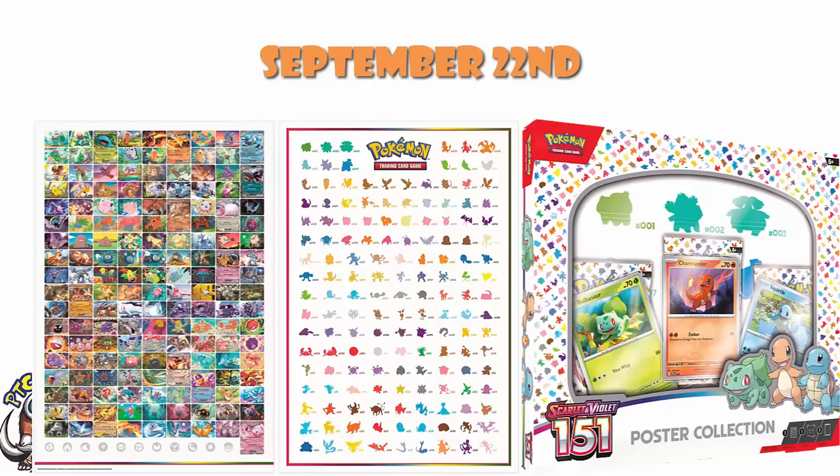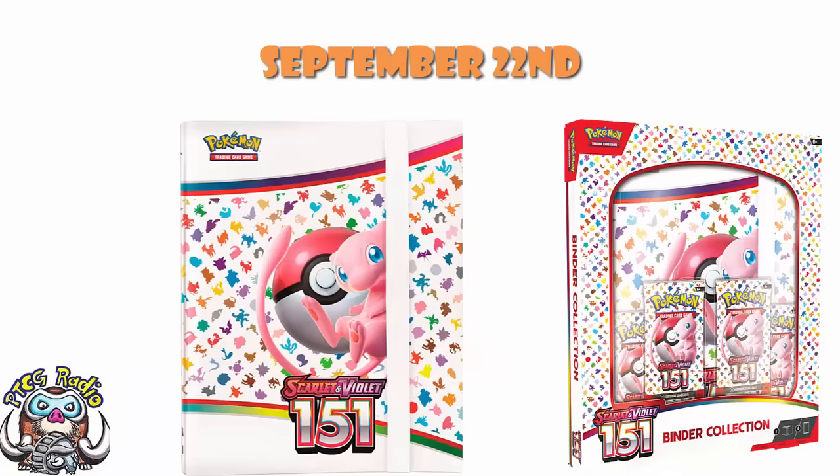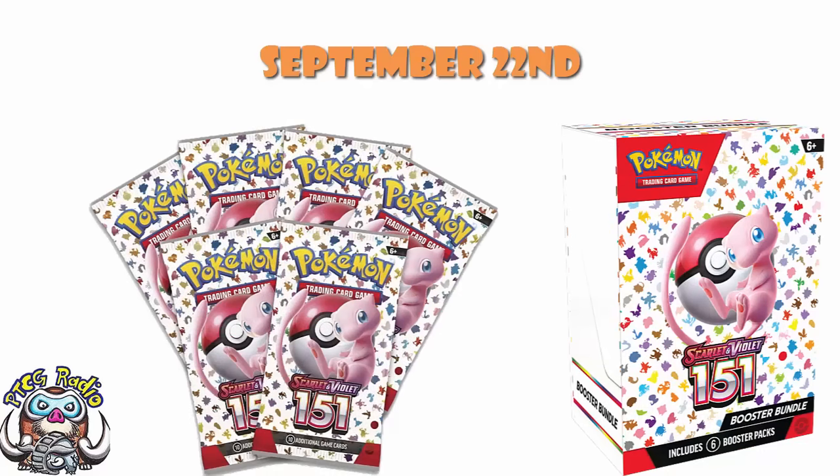The Snorlax in the ETB is an alternate art. I will be getting this one, absolutely guaranteed. We've got the binder collection — you get a really cool binder, though it's not particularly cost effective in terms of booster packs, but having the full binder does help explain it. Then you get the booster bundle, which is amazing if you can find it in stock. The reason is you get six packs for the price of six packs, and for a regular set this is a bit rubbish. However, for this particular set you can't buy just booster packs or booster boxes, so this is going to be very, very sought after. It's your first opportunity to get packs and people are going to love it.